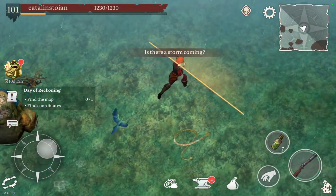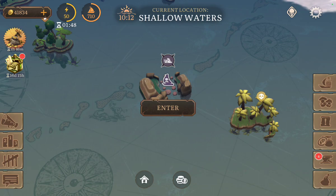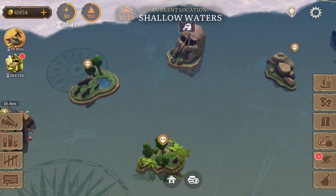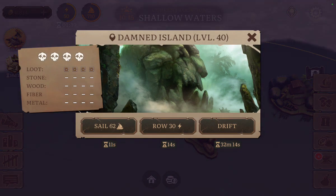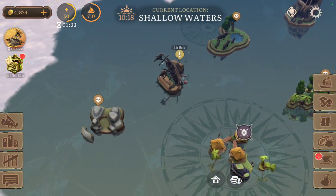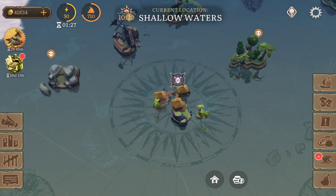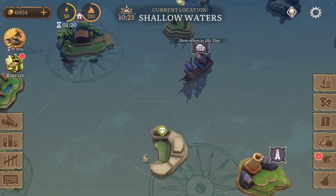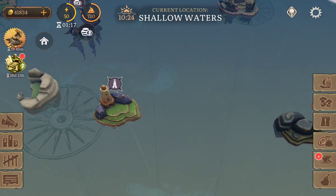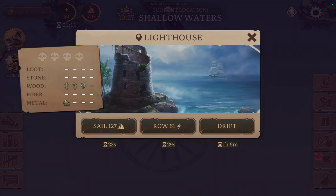Once you clear a path — you might need to use around 4 or 5 Powder Kegs — you will get access to the north, where you will find Damned Island, a location where you can get tribal weapons, and Islander Tribe, where you can trade or enhance your earrings.